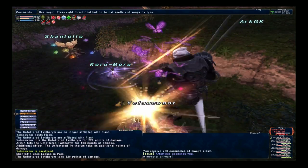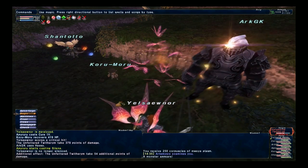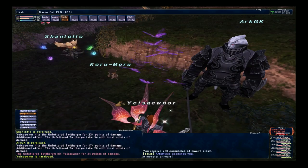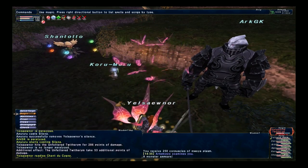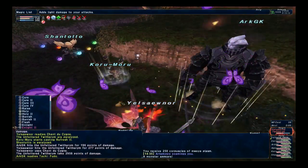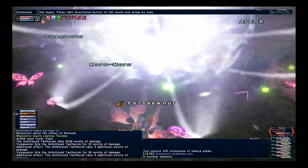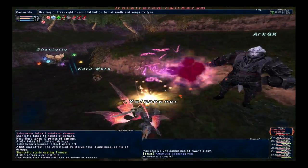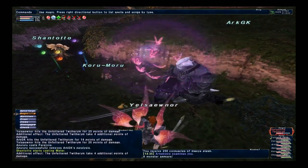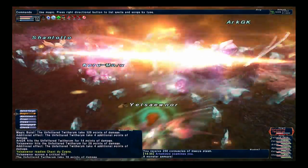The first NM I want to touch on is Unfeathered Twitherum — it's basically a flock of butterflies. It uses all the standard moves that the regular mobs do. It does gain access to a move under 50% called Smoldering Swarm, which is a high AoE damage move that puts on a strong burn effect — a DoT.